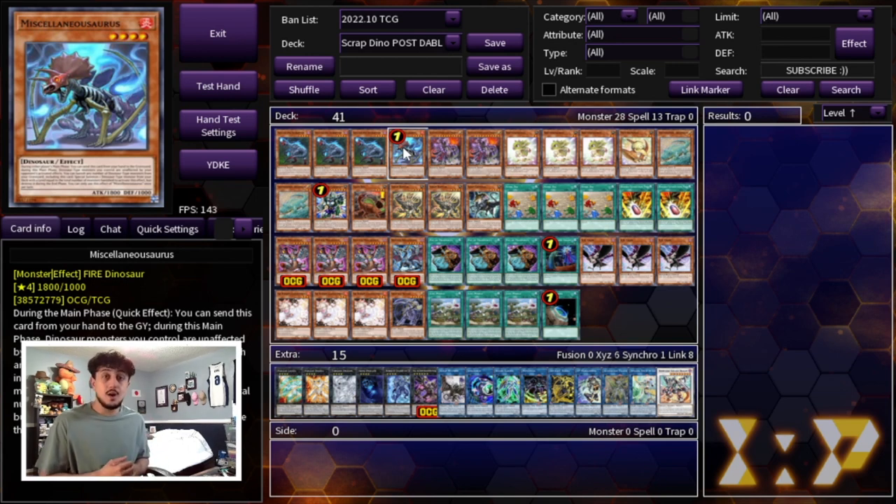DD Crow is one of the most popular hand traps in today's format and Scrap Dino really struggles if your Miscellaneousaurus gets DD Crowed. However what's really cool now is the Bestial Monsters are going to take place in a lot of decks over the DD Crow. Even if it's just some people swapping DD Crows for Bestial Monsters, your Miscellaneousaurus is not a Light or Dark so it's never going to get hit by a Bestial Monster, which means it's a lot more safe to full combo.